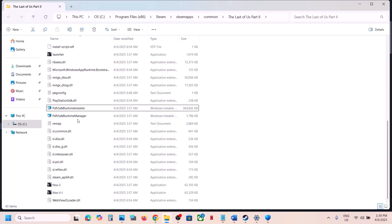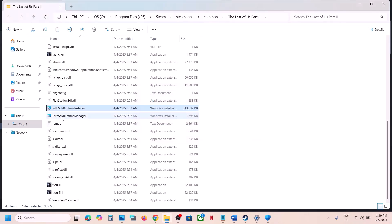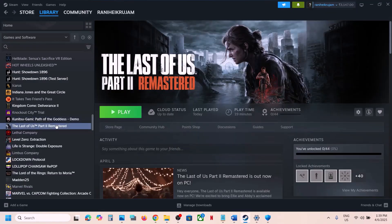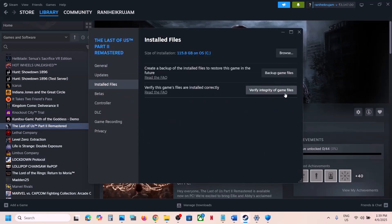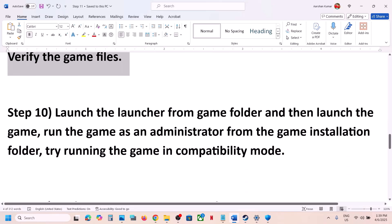If still not working, double-click on the other runtime files and let each installation complete. Also install the PS Runtime Manager file if present. Once all files are installed, verify the game files — right-click the game in Steam, go to Properties, go to the Installed Files tab, and click Verify Integrity of Game Files. Once verification is 100% complete, launch the game.